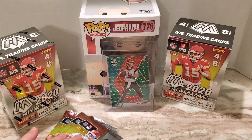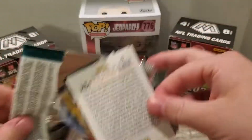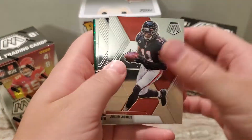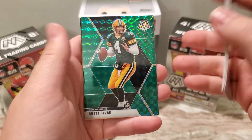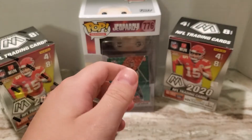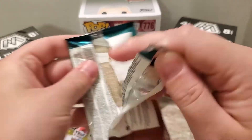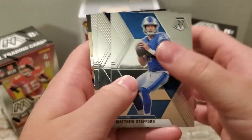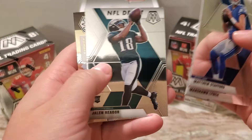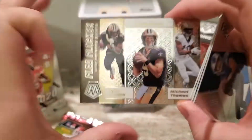Very nice — this has been a really good box. Julio Jones, Kirk Cousins, Anthony McFarlane, and a green of Brett Favre, so another nice one. And really, these cards just look so nice. Matthew Stafford, Marshawn Lynch, Jalen Reagor, and a Flea Flicker of Alvin Kamara, Drew Brees, and Michael Thomas.